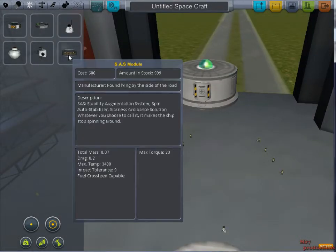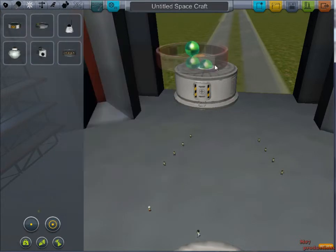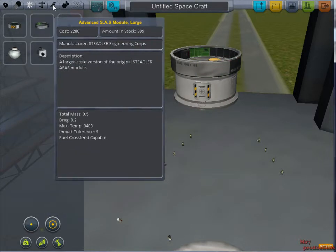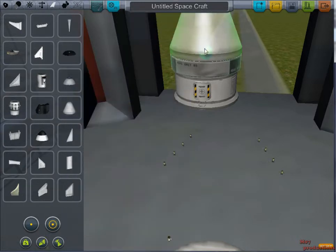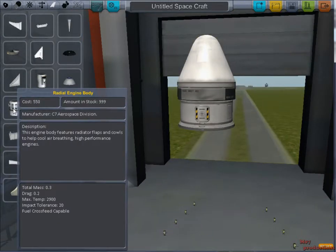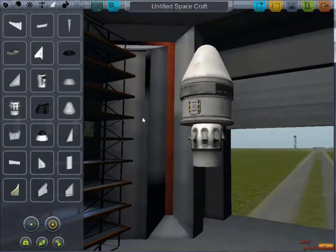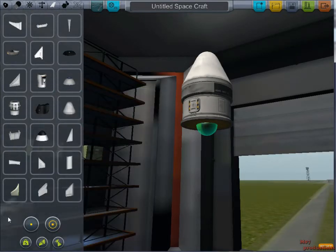Placing the SAS module — the advanced large one. Let's go ahead and get a tip on this thing. Adding a radial engine body, I don't know quite what that does, I'll figure it out some other time.